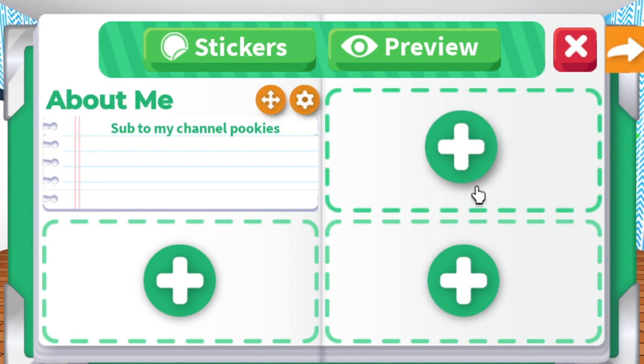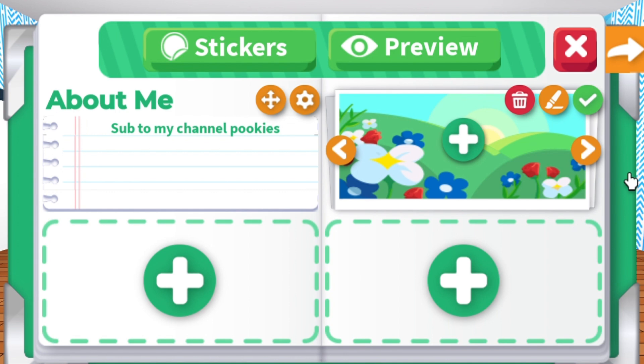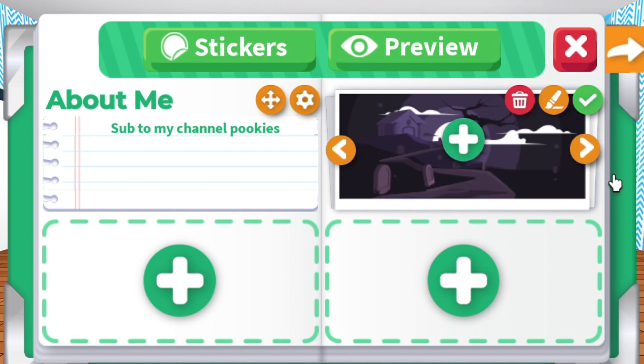Let's add another category. The Display category has several images or backgrounds you can choose from.